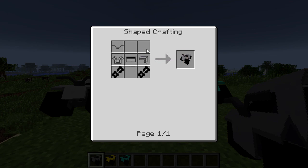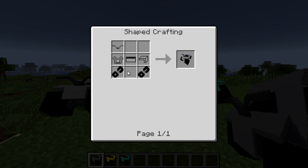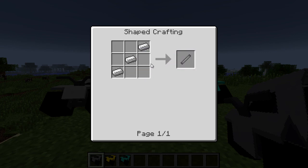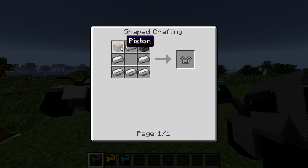Take three synthetic rubber with some iron to get yourself the seat. For the ATV body, take three or four pieces of iron arranged like a sideways L. For the two ATV wheels, you need ATV tires — iron surrounded by synthetic rubber — and then an ATV axle, which is just three iron. Combine those to make the wheels. The tier 1 engine is made from two pistons and six iron.